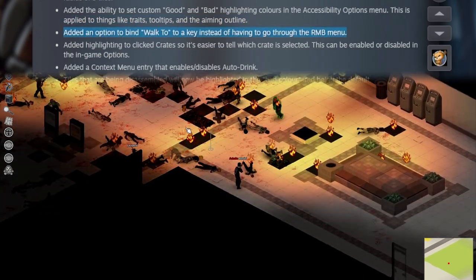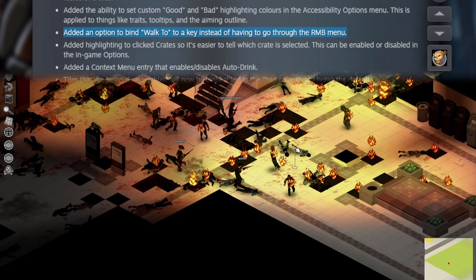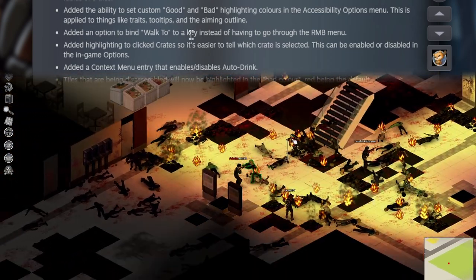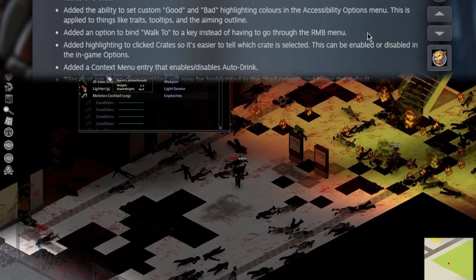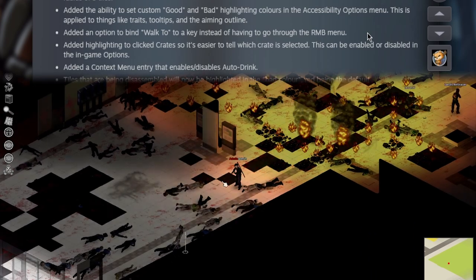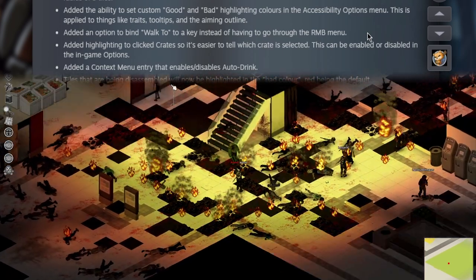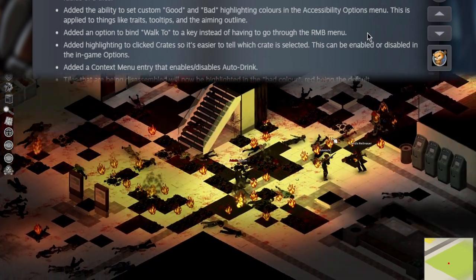This one is huge for me, because I am an avid walker. I walk everywhere and I hated doing it. They've added an option to bind walk-to to a key instead of having to go through the right-mouse-button menu. I hate having to go through a context menu. Project Zomboid needs a pie-graph style like The Sims did it best. However, I'd also take a keybind to do this for me.